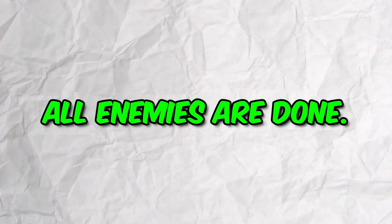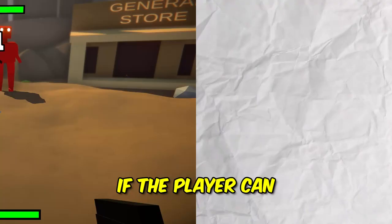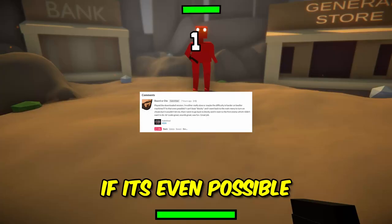Five enemies is enough — the game is almost done, but I thought of one more cool thing to add: cheats. If the player can beat the last enemy, they will unlock cheats. There are two cheats: rapid fire pistol and infinite health. If you're actually able to beat the last guy and unlock the cheats, I'd be impressed. Let me know in the comments if you beat it.